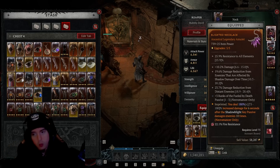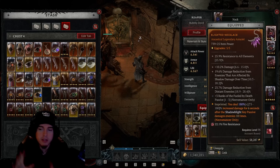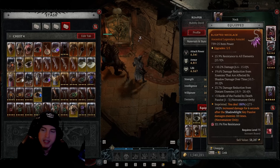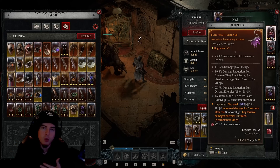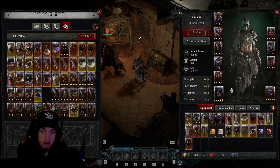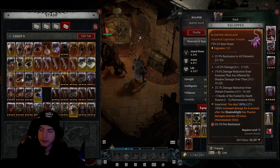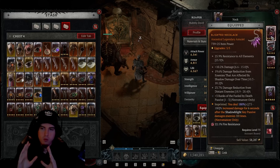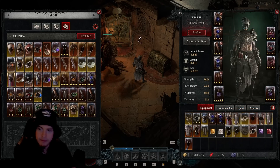Sadly I got a little distracted while making the video. The attributes you want on the necklace are plus three to all curse skills and possibly plus three to Fueled by Death — those are actually going to be way better than just having the passive. You want more points into corpse skills as that gives us even more damage with Corpse Explosion. Beyond that, shadow damage, damage reduction, damage reduction from distant enemies, and percentage intelligence are all great for DPS.